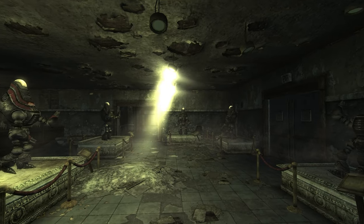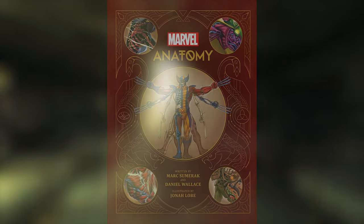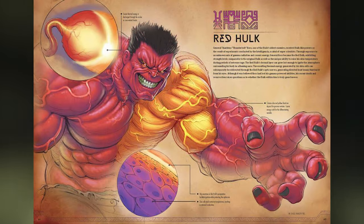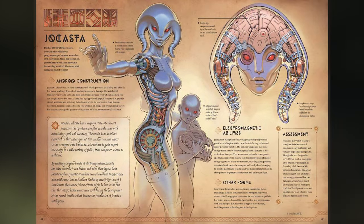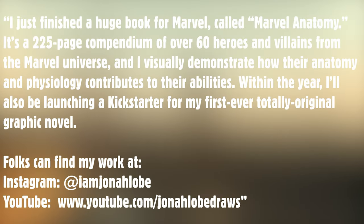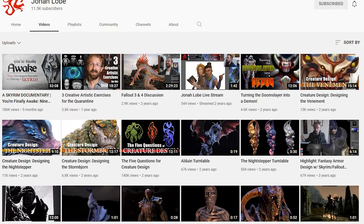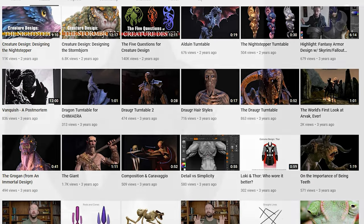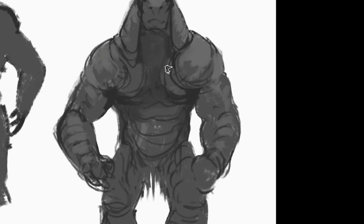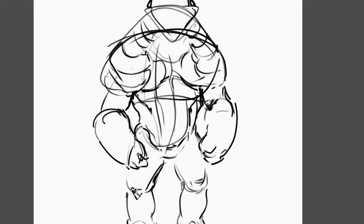Finally, I asked what projects he's currently working on and where fans can find his art. I just finished a huge book for Marvel called Marvel Anatomy — it's a 225-page compendium of over 60 heroes and villains from the Marvel Universe, and I visually demonstrate how their anatomy and physiology contributes to their abilities. Within the year, I'll also be launching a Kickstarter for my first ever totally original graphic novel. Folks can find my work at Instagram at IamJonahLobe and YouTube at jonahlobedrawls. You can find links to his Instagram and YouTube channel below, both of which I highly recommend. Huge thanks to Jonah Loeb for this interview, and as always, have an awesome day!